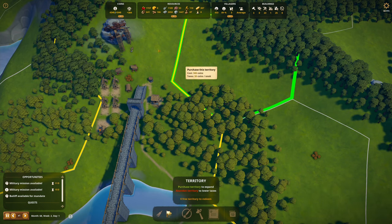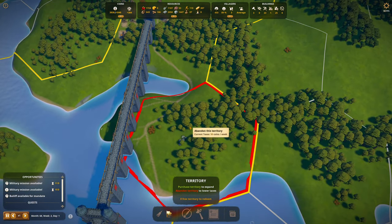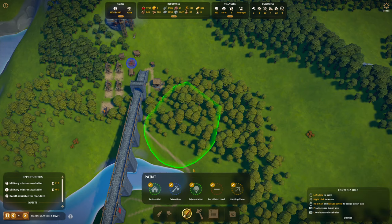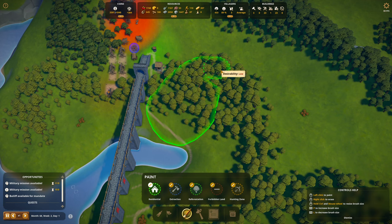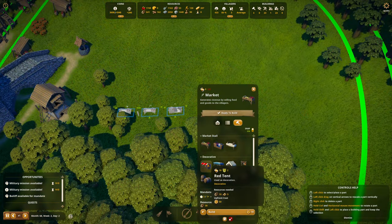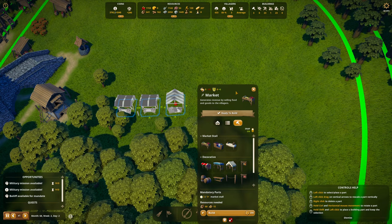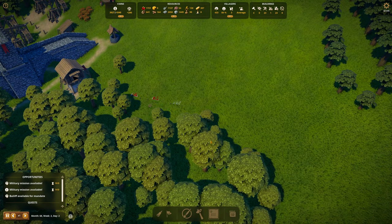Territory wise, we're maxed on cash. So why not just pay the taxes and expand this residential area a bit. This nice wooded area can be destroyed for homes — two foods, two reds and a green. There we go. There's a market, two foods and a clothing. Go ahead and build those.